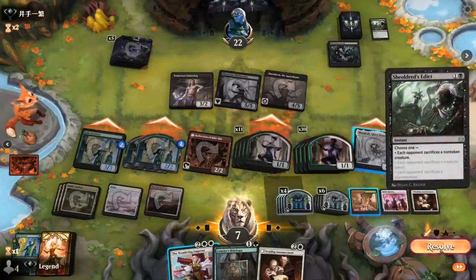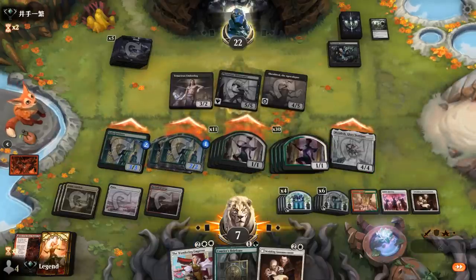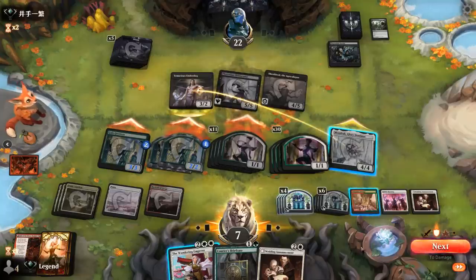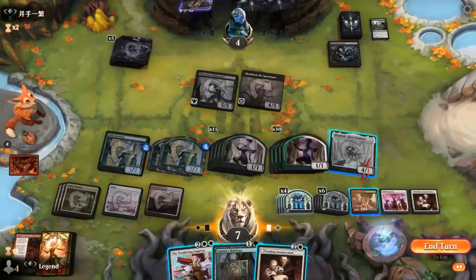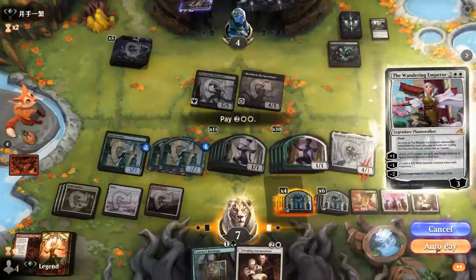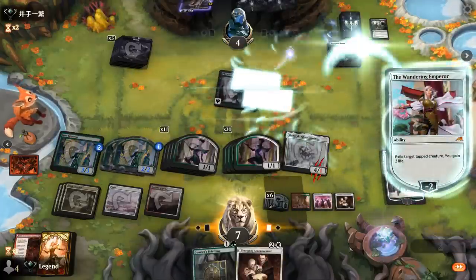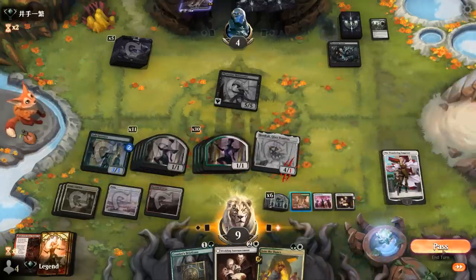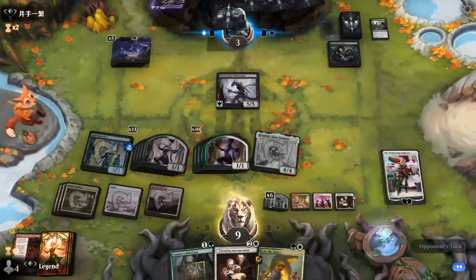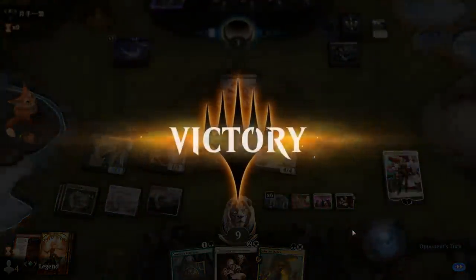Wandering Emperor exiles Shieldred — the safest play in case of a board wipe dealing with smaller tokens. We still have Gala Greeters to gain life on the opponent's turn with Stimulus Package. Opponent falls to four life, then three, and we draw off Announcements so we no longer lose life to Shieldred. Our opponent explodes — just a mere 40-plus tokens. On to the next one.